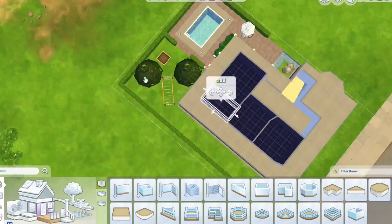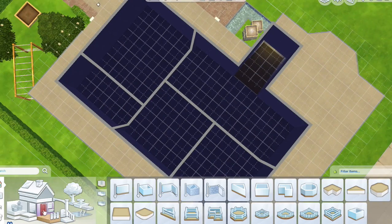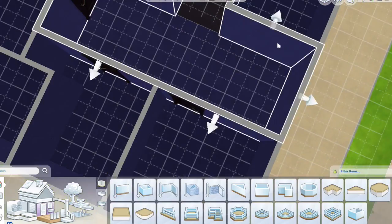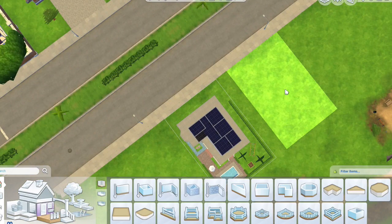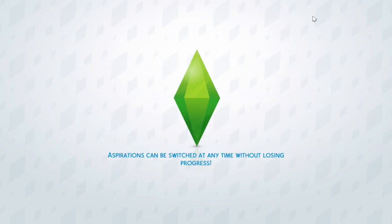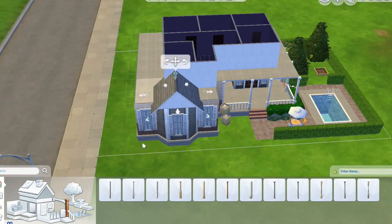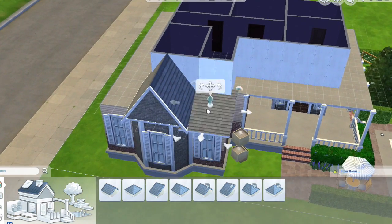This house isn't really based off anything — I'm not going to link anything. The roof was kind of based on my own house. Since I've never made a modern house before, I got some room ideas from the internet, but it's not based off one specific house, so I'm not putting any links in the description.